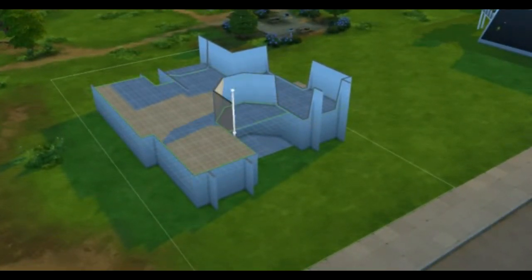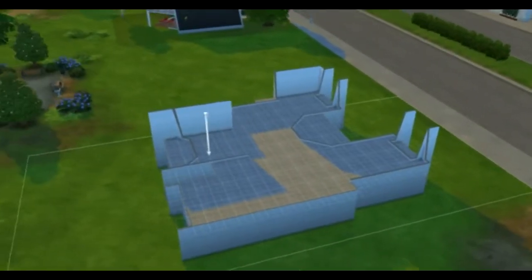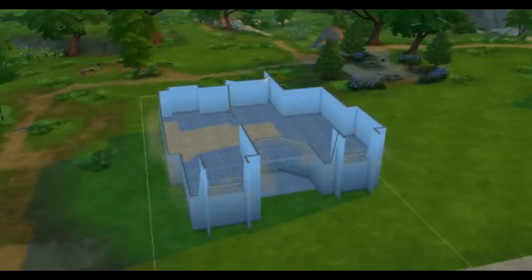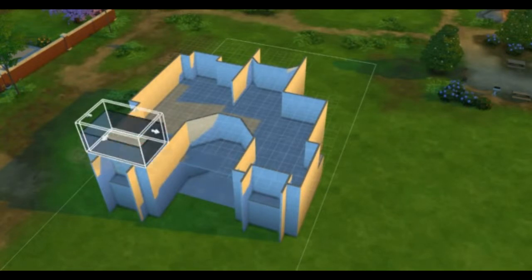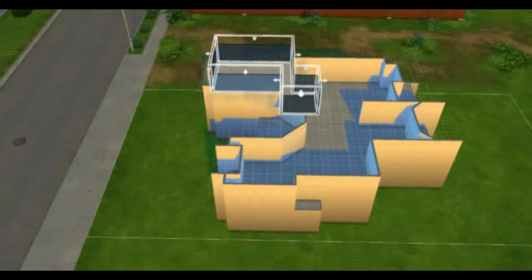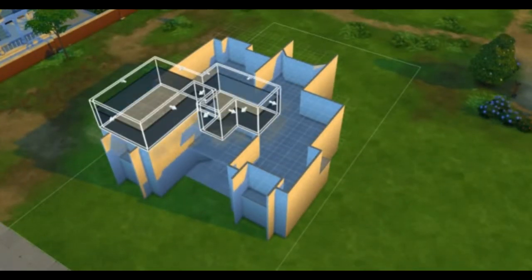And here I'm adding walls for the second floor. So yes, this house has a second floor — first floor and second floor. Well, I don't know what else to say. Here it is, almost completed. Yep, it's completed. So now, since it has three floors, which is my target, I'm going to put some ceiling.